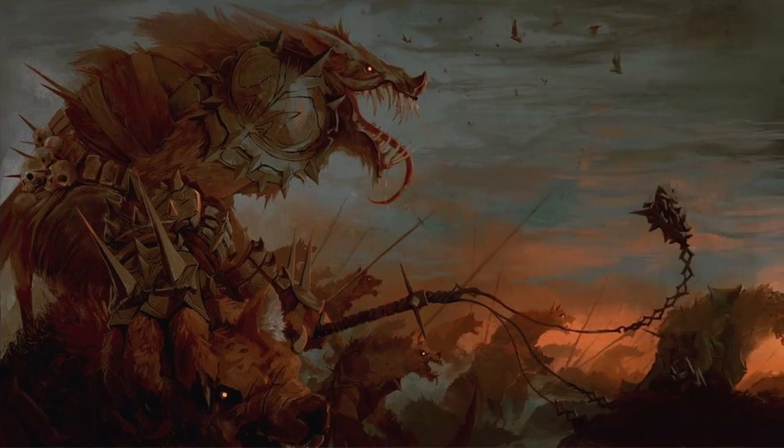In fifth edition, Gnolls are feral humanoids that attack settlements along the frontiers and borderlands of civilization without warning, slaughtering their victims and devouring their flesh. Originally spawned from regular hyenas that feasted on the slaughter left behind by the Demon Lord Yeenoghu's rampage across the material plane, Gnolls were scattered to the wind after his banishment back to the Abyss. Since then, they move in packs, raiding and pillaging settlements at random before returning to the wilderness.